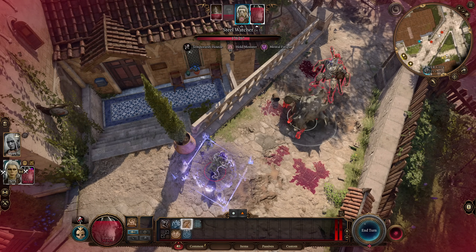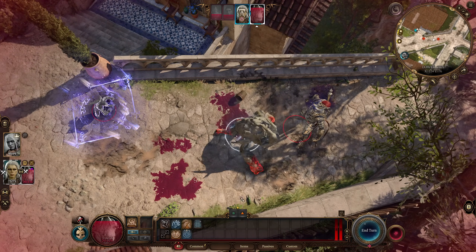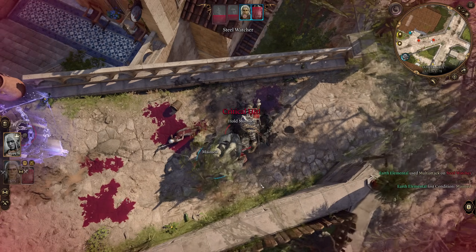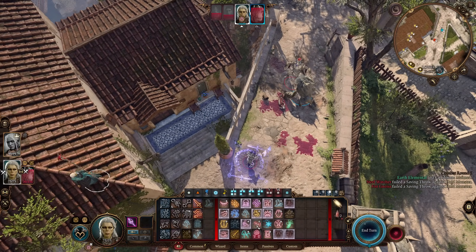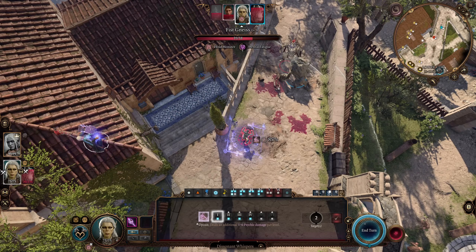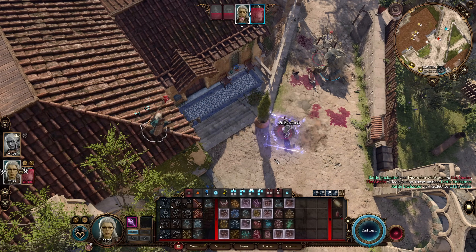And overall, that is the build. It's a fairly simple build overall, but I really like it. It's one of my favorite battlefield control builds in the game, and I actually do stand by my recommendation as a build for beginners. I think it's a fairly simple concept to understand, and I think it can be applied quite easily to most situations. It's going to feel good to play throughout the game, as long as you make sure you get your hands on the right equipment to boost that spell save DC. And playing as a Githyanki gives you a ton of options — Astral Knowledge for roleplay is great.